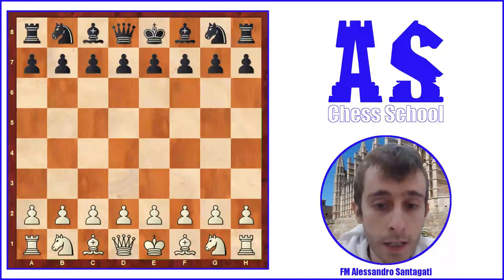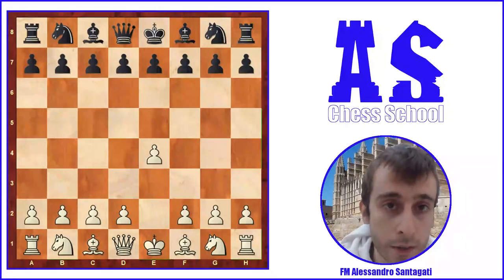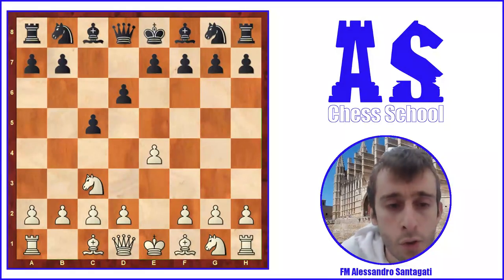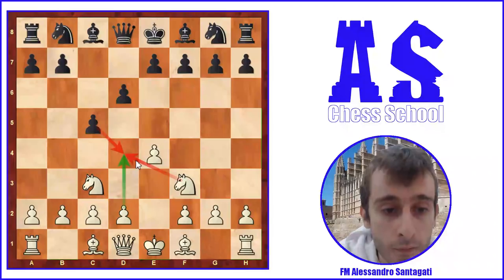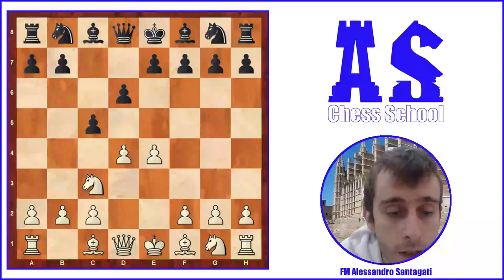Carlsen played a sideline of the Sicilian Defense. Carlsen was White and played d4, c5, Nc3, d6. Usually when we see this position, White tries to play f4, for example the Grand Prix Attack, or Nf3 followed by d4 and after cxd4 Nxd4, the Open Sicilian. The very interesting thing about this game is that Carlsen played d4 immediately. The idea is to take on d4 with the queen.